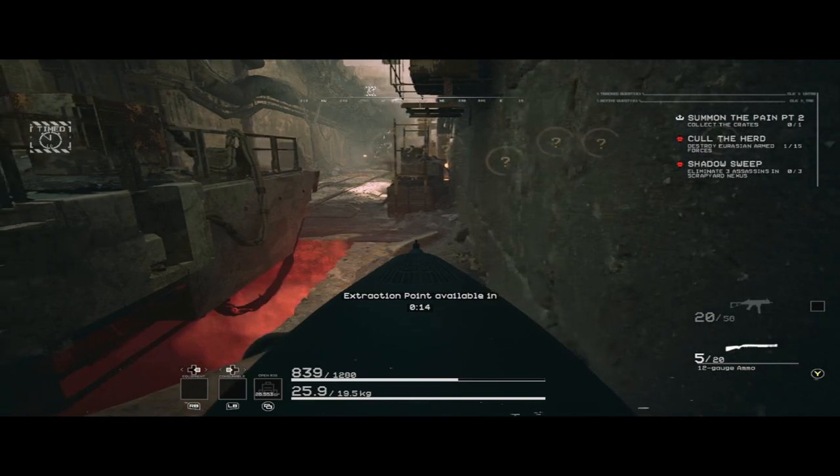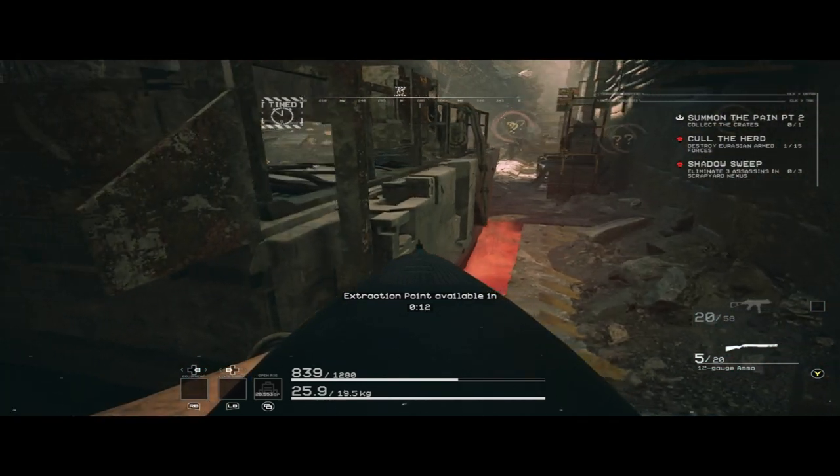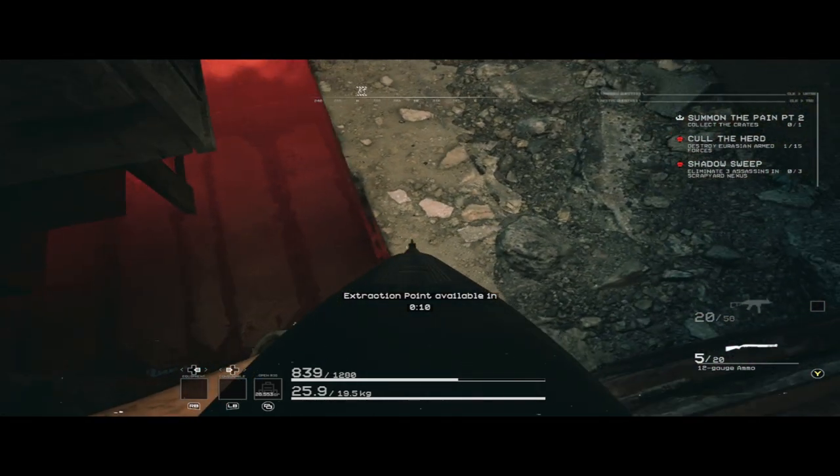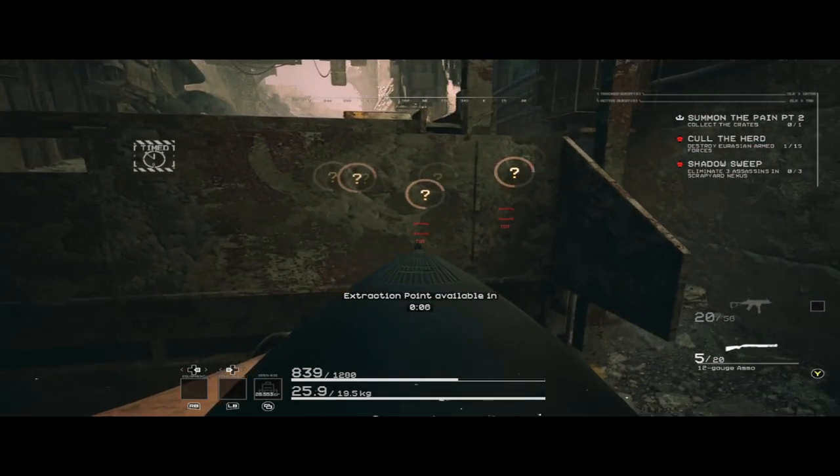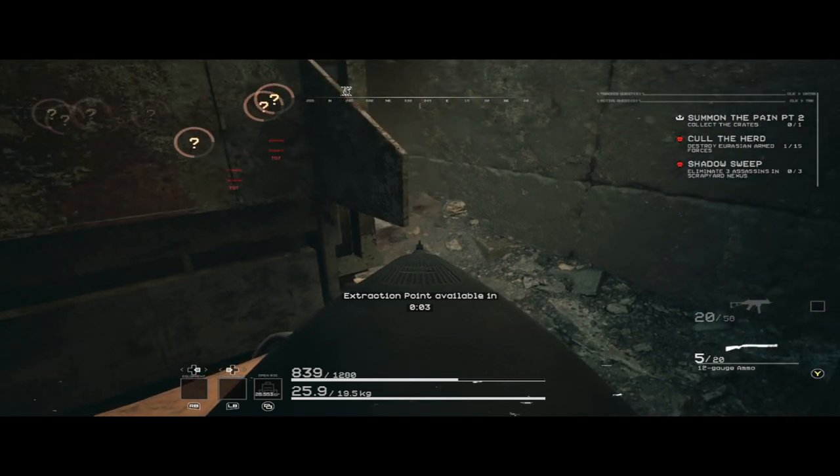Jump up on this little lip and walk carefully into the corner. Do not step forward after you turn around or you will fall into the pit under the platform and die. Because this spot is so close to the extraction point,